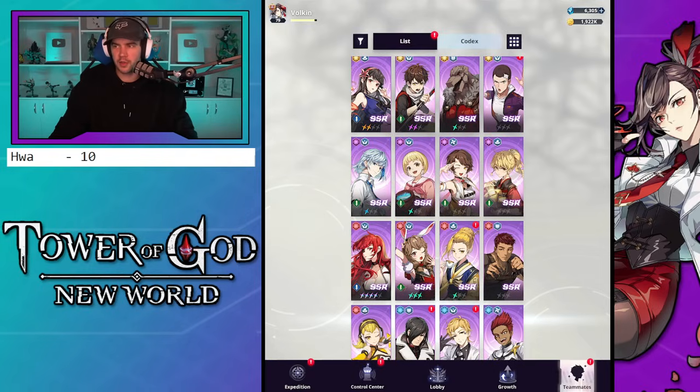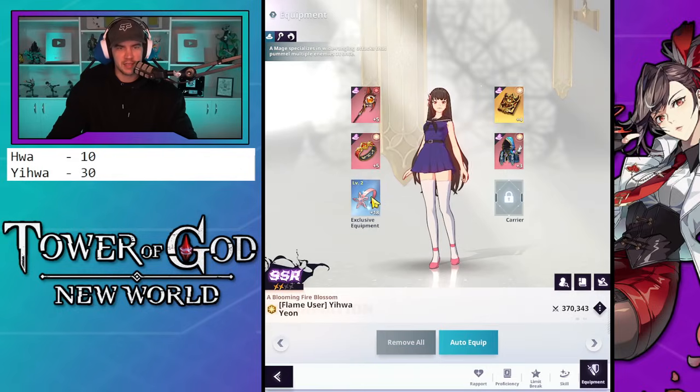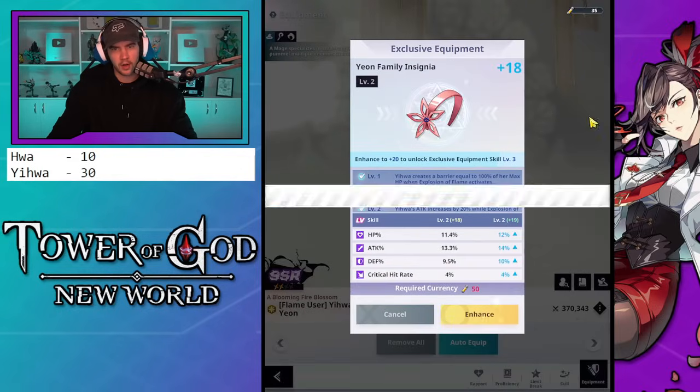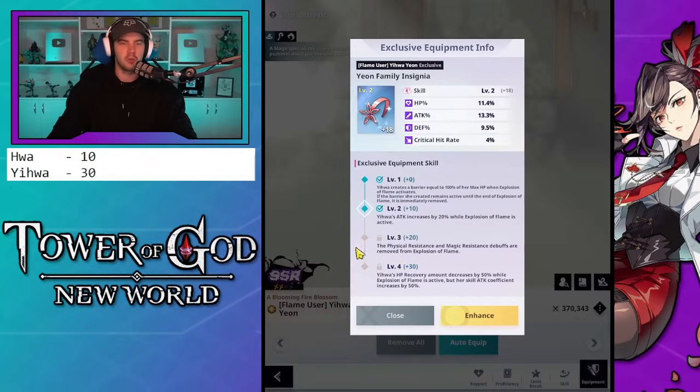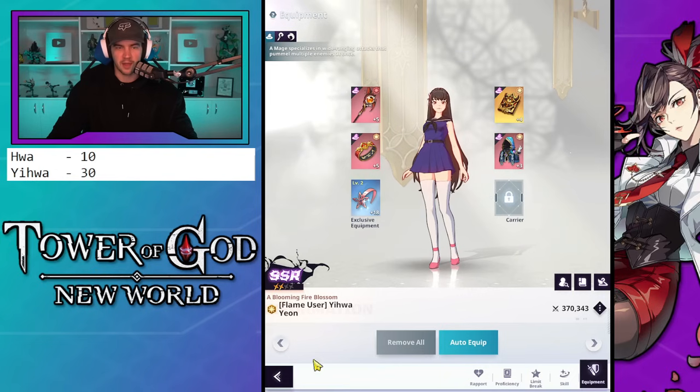After I got Hua to level 10, my next priority is getting Ihua all the way to 30. She's at 18 right now. Her level 20 isn't that crazy — it's a bit of defensiveness which helps in certain situations — but what you really want is her level 30 because she gets that big juicy damage boost.